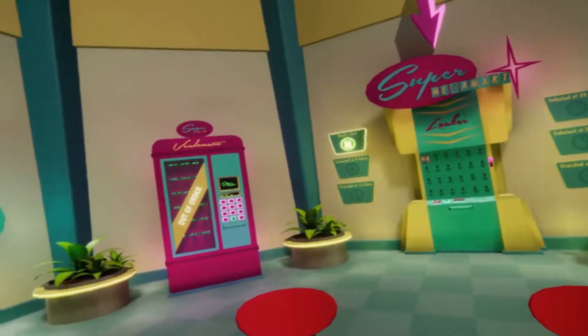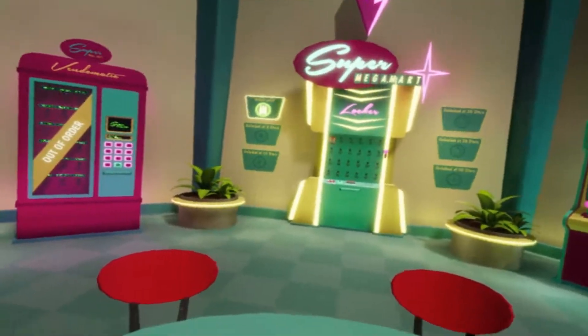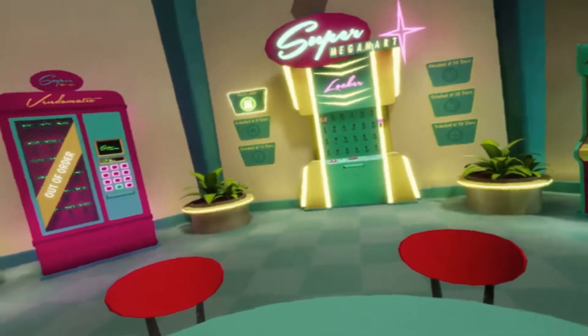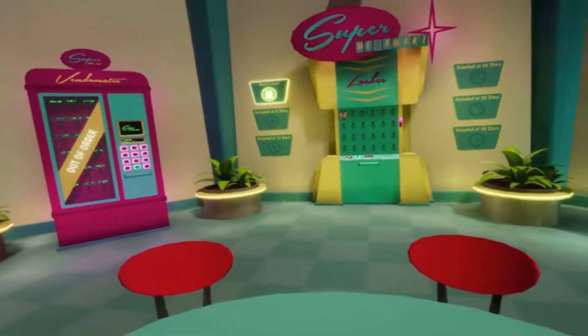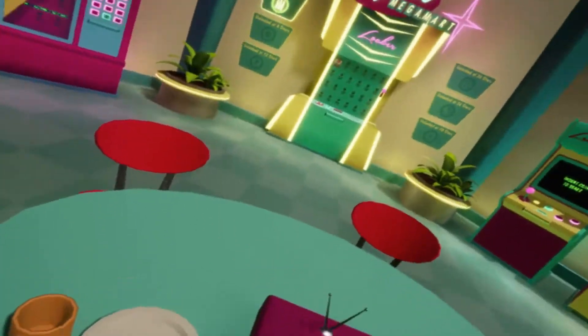To start your day, take a look at the instructions on the table in front of you. Then feel free to explore the staff room. When you are ready, head to the locker and place your shift cord in the slot provided.